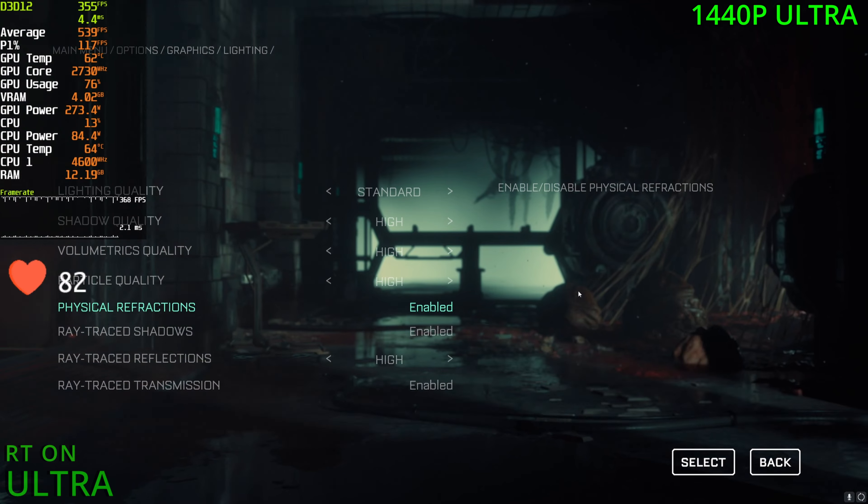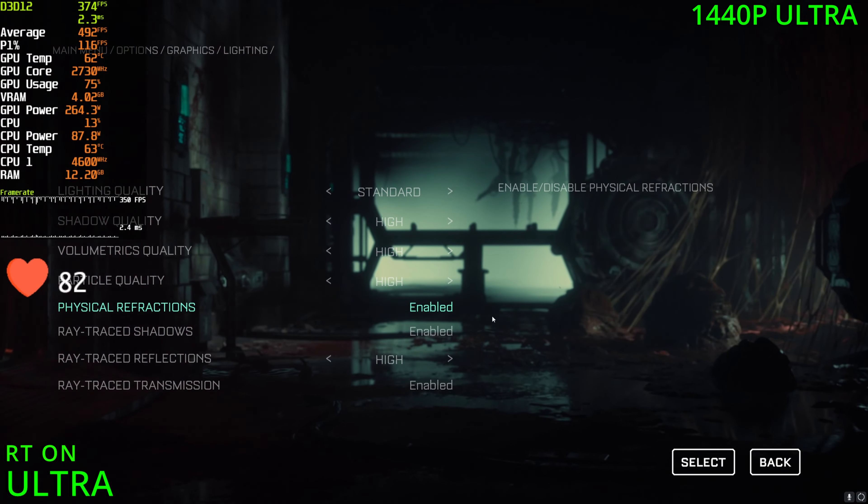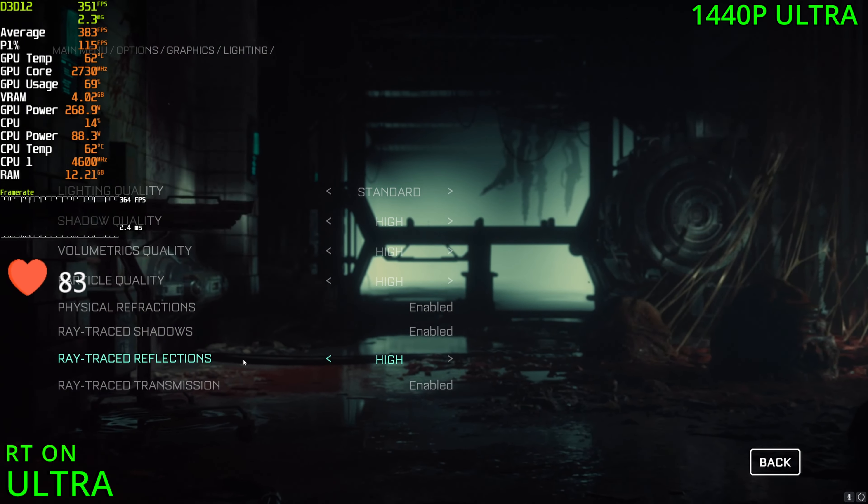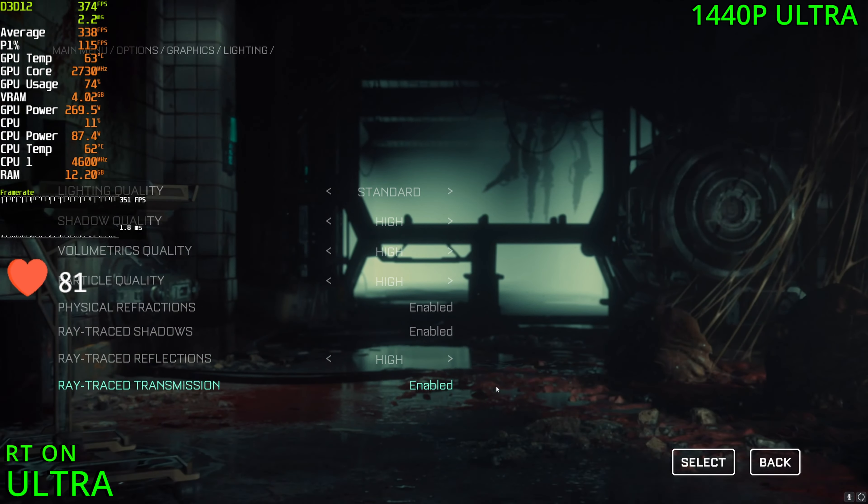After a quick restart I've gone ahead and enabled RT, and every setting is enabled for it — reflections, shadows, and transmission are all enabled at the highest preset. Let's jump into it.